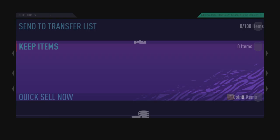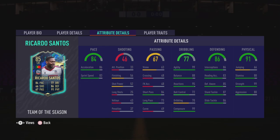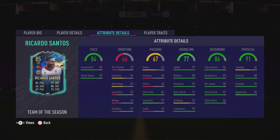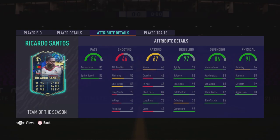Love the home bargains kit — still repping home bargains. 99 agility on a center half, 99 strength, and six foot five as well. Oh my god — best believe that is a joke of a card, ridiculously good.